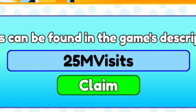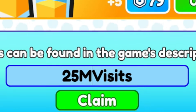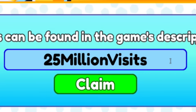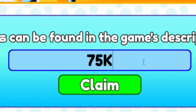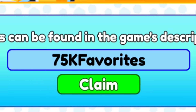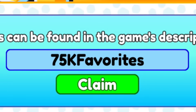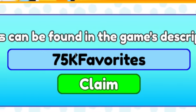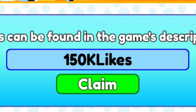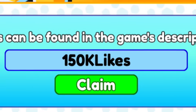They're probably going to drop a new code when they hit 25 million visits, so 25MVISITS could be a working code — try that one out. Another one that might work soon is 75KFAVS or 75KFAVORITES, celebrating the game hitting 75k favorites. On top of that, they might drop a code at 150K likes — so 150KLIKES is worth trying as well.